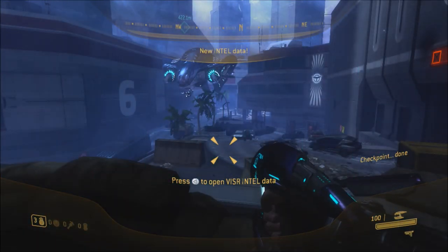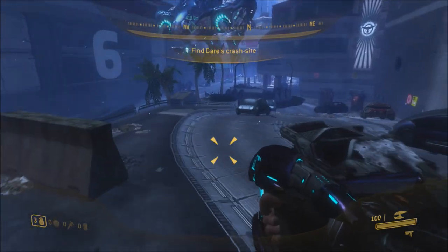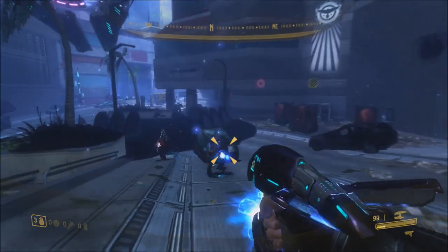In Halo 3 ODST, as you know, the Elite Plasma Rifle — or the Blue Plasma Rifle — is normally absent from the game. It's not there. Instead, it was replaced by the Brute Plasma Rifle, or the Red Plasma Rifle.